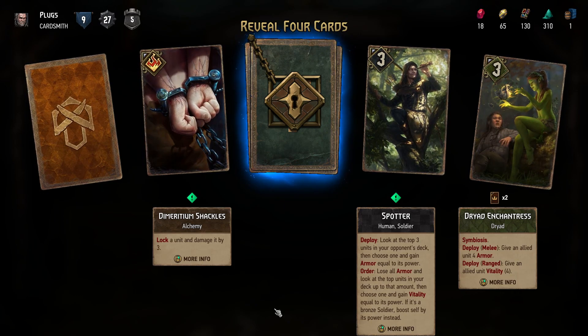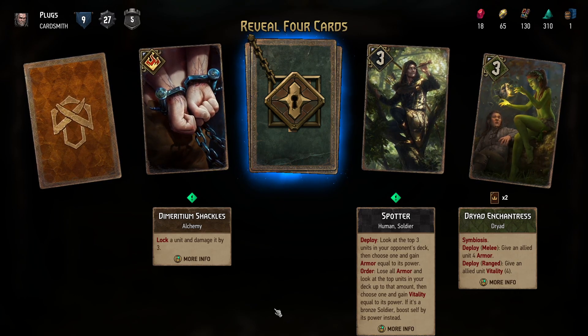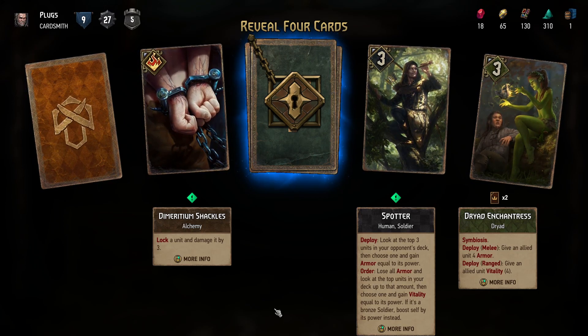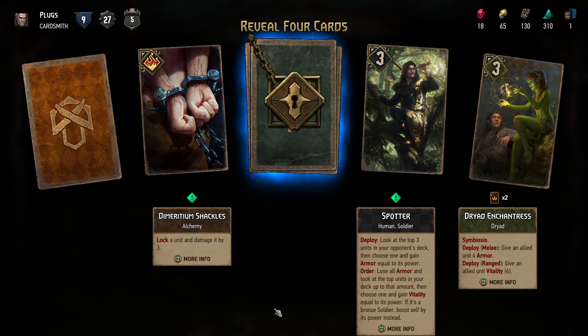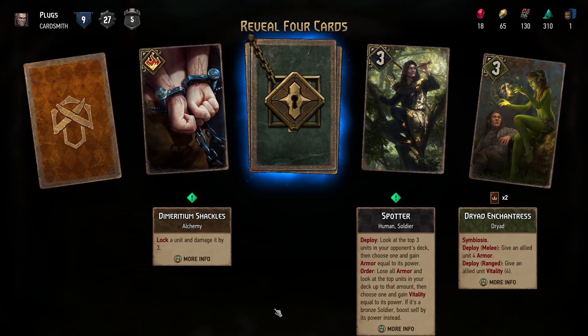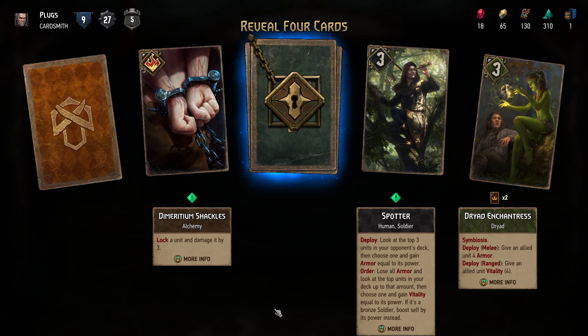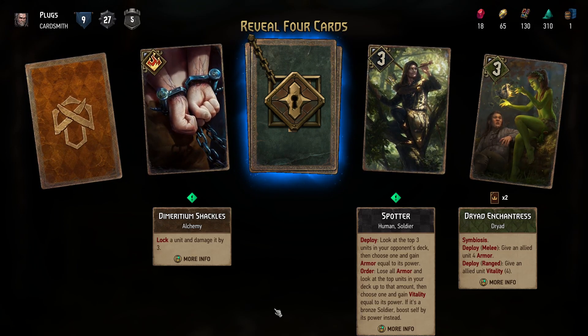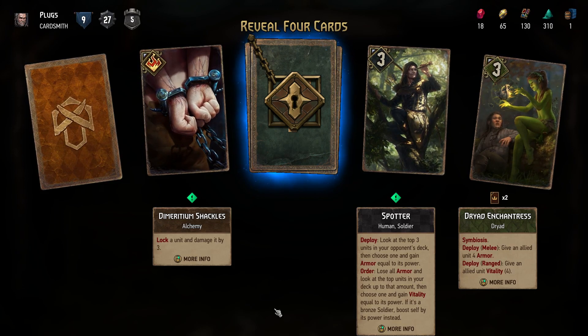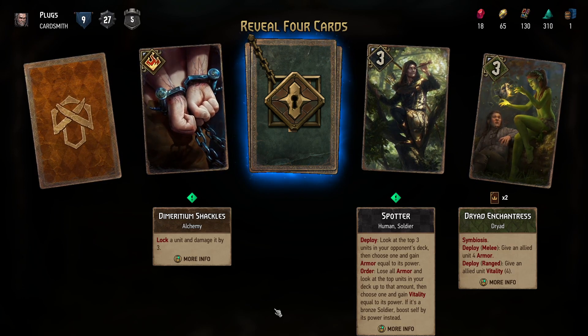Spotter: look at the top three units in your opponent's deck, then choose one and gain armor equal to its power. Then you have the order to lose all your armor and look at the top units of your deck up to that amount, choose one, and gain vitality equal to its power.